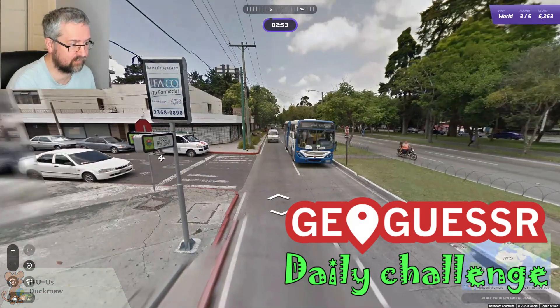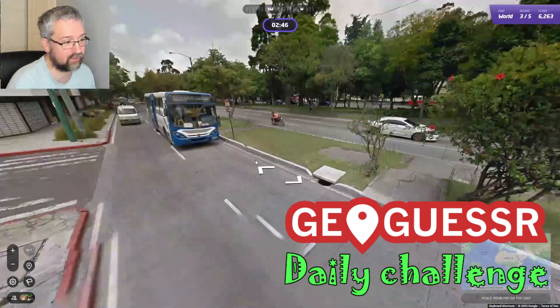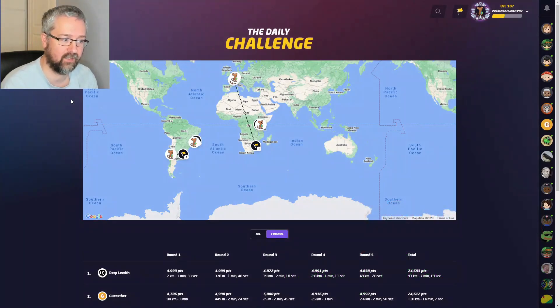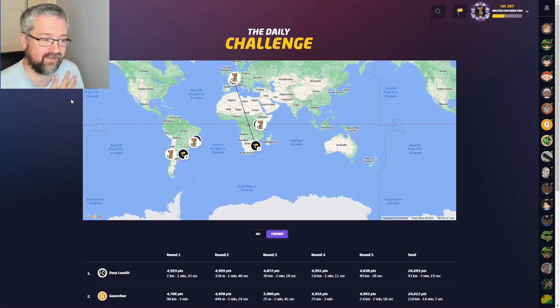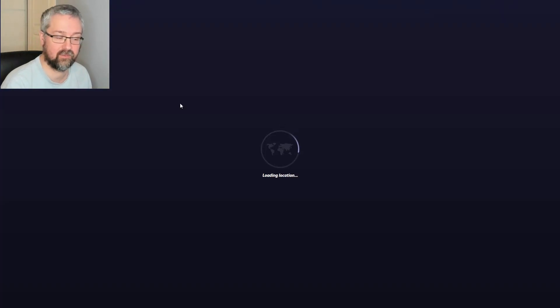Welcome to another daily challenge video. Yesterday I had a very good score in Luxembourg, two good rounds in Brazil and Kenya, and then two rounds — one in Uruguay where I went for Chile and was quite far away, and then the first round which was in Eswatini and it was just black so I couldn't see anything and guessed France. I ended up with a silver score of 15,000 points. Let's see if we can do better today. I'm playing with no move in June, so let's see how it goes.